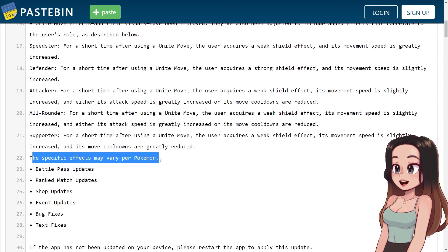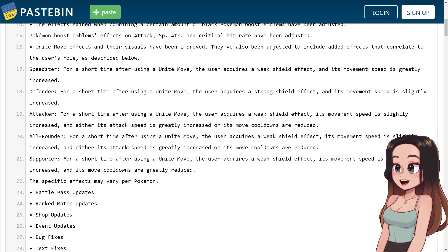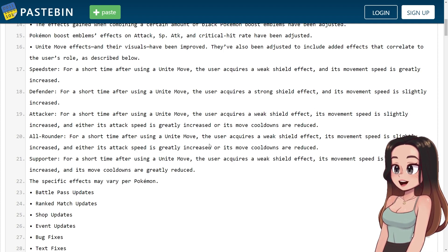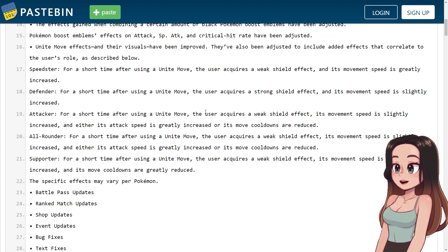I actually like this change. I think it's good to have specific effects per role. It says specific effects may vary per Pokemon, so for example on a special attacker that utilizes basic attacks a lot, they might get the attack speed increase rather than cooldown reduction. The Pokemon that stands out most to me is Machamp — he had really fast movement speed when he used his Unite move, but now he only gets a slight movement speed increase, which makes me feel safer in games.